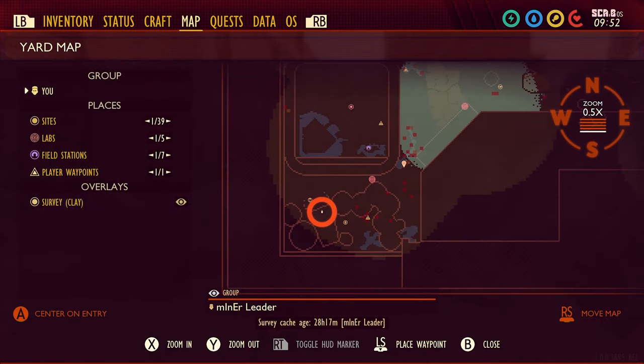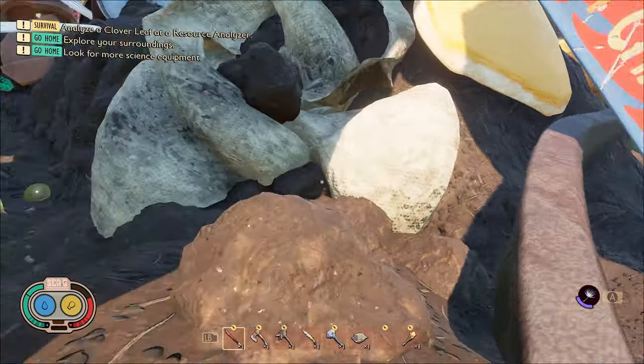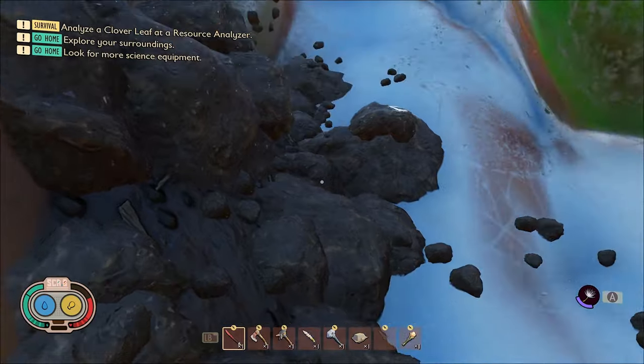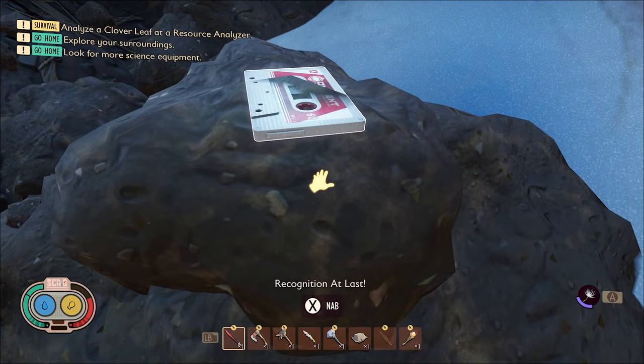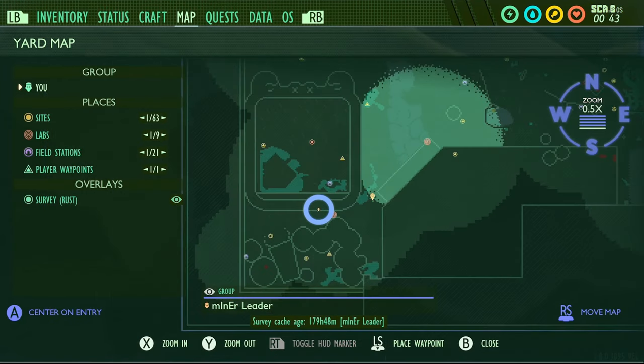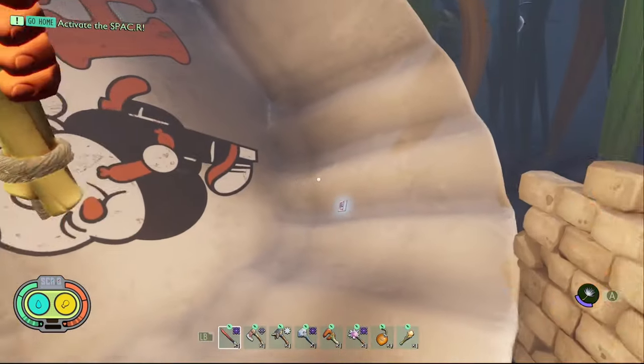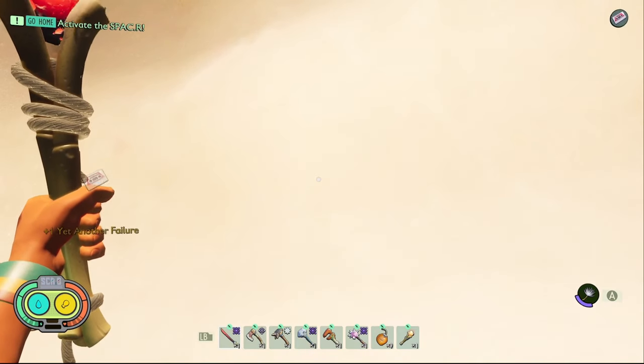The next tape from Time Ominous is called Recognition at Last. What you need to do is come to the trash can yet again. Go inside of this can right here and it's just on a pile of dirt right in front of you. The final tape from Time Ominous is called Yet Another Failure. You need to come to this area of the map right here and grab it out of the dish right next to the trash can.